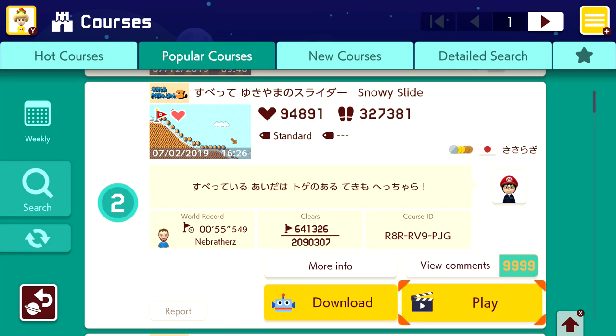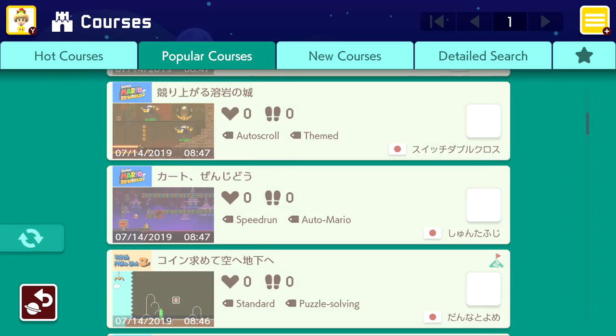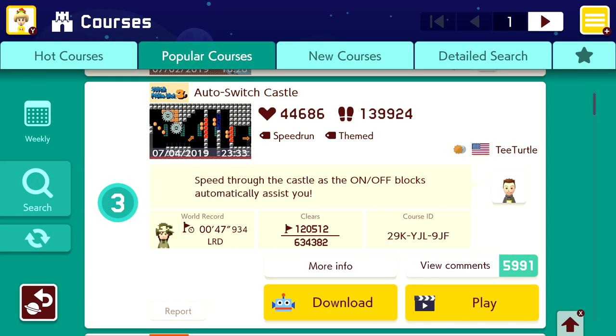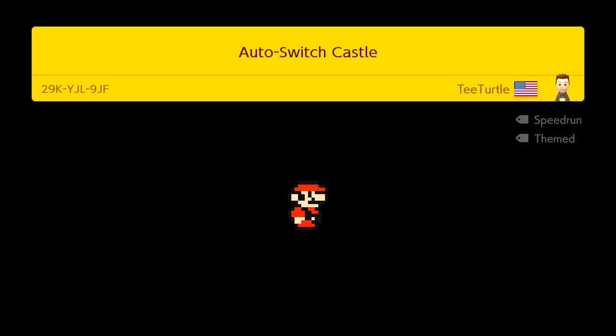Moving on to level number three, which is Auto Switch Castle. Speed through the castle as the on and off blocks automatically assist you. Very cool. Looks like this one might be a bit of a tough one as it only has a 20% clear rate. So we'll give it a try. There's Mario 3 too — I feel like lots of creators don't use Mario 3, so it's cool that we're seeing that a bit more often today.